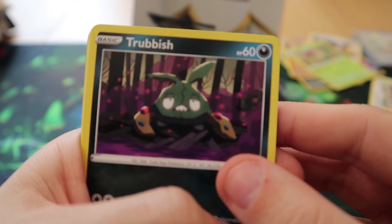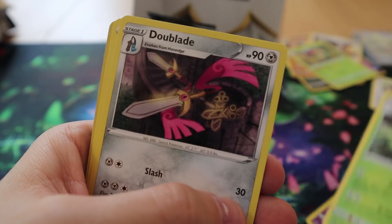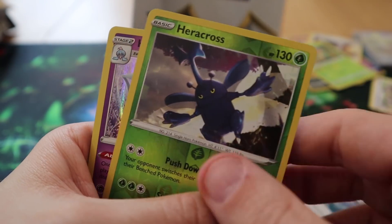Pack thirty-three: we have Trubbish, Pidove, Helioptile, Voltorb, Sandygast, Masquerain, Doublade, Capture Energy, Reverse Heracross, and a Hatterene Holo.